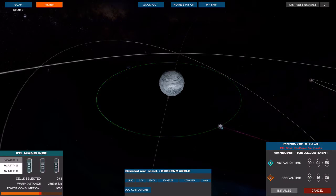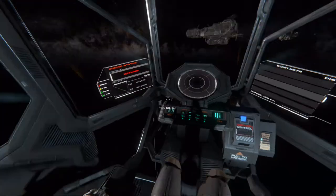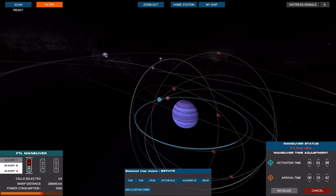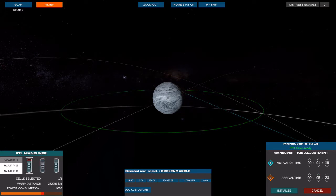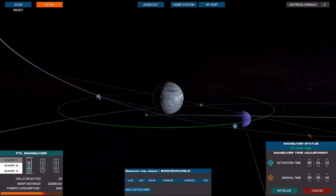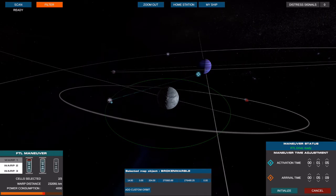Going to warp here — should only need one warp cell. Oh wow, that's a lot of juice to get out there. Okay, now it's online. We are going over to Broken Marble. Let's see if I can drop the warp time by activating more cells. Okay, so it's five minutes there with three cells. Supposedly you're supposed to need two warp cells for this — it was one warp cell to change orbit, two warp cells to go from a planet to a moon, and three to go from planet to planet. But it is allowing me to do this.